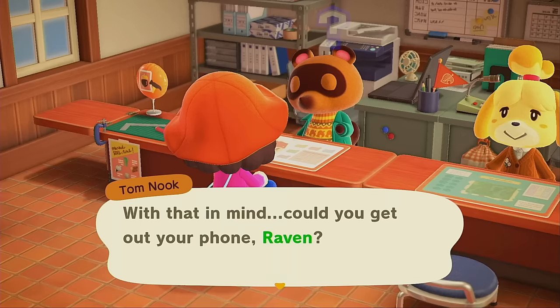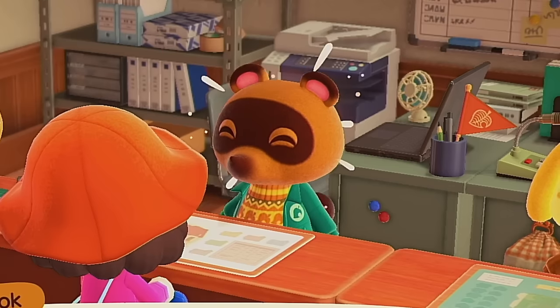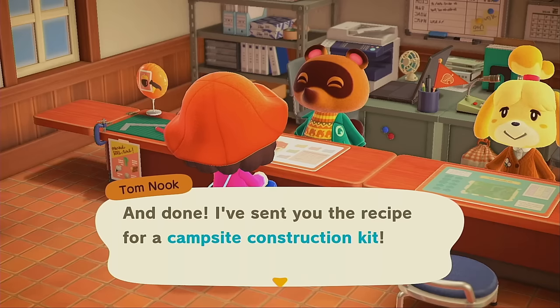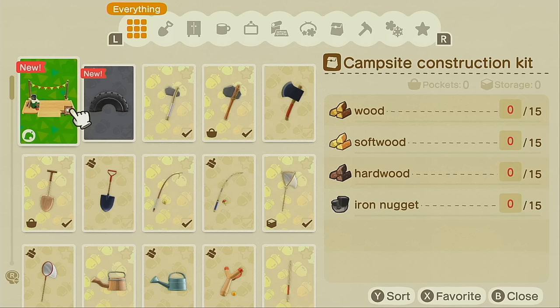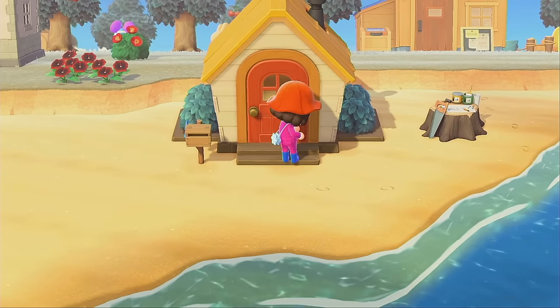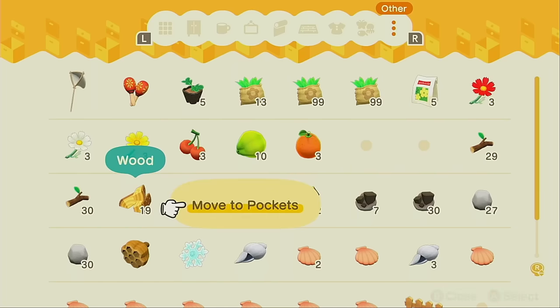He just sent me like a cash app request for like $50. We got the recipe for the campsite construction - wood, softwood, hardwood, and oh my goodness, this is a lot. Let me see how much wood I have already. Maybe I have enough - oh I think I do! Yes, it's gonna use up most of it but we have enough already.